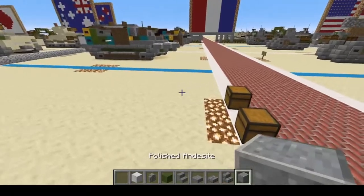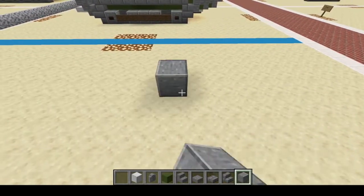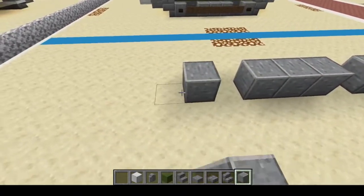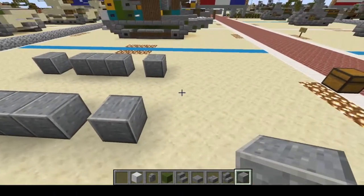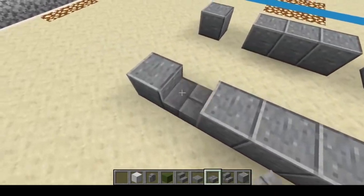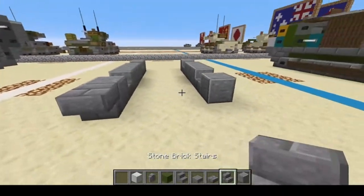Let's get started. We're going to start right here: one block, skip one, then one-two-three, skip one, then one, skip three, one, skip one, one-two-three, skip one, one. Next we're going to put slabs down: one, two, three, four — just like that — and then upside-down stairs.